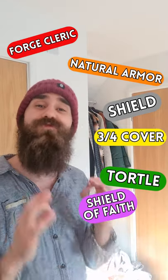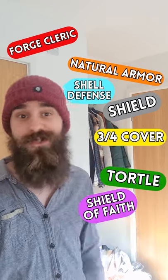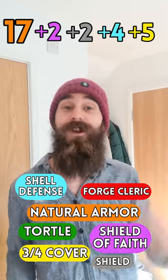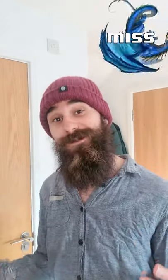Next, use your racial bonus to retreat into your shell for a further plus 4 to AC. This gives us an AC of 17 plus 2 plus 2 plus 4 plus 5, for a totally free AC of 30. Your enemies can't hit you, but your DM might want to. Enjoy!